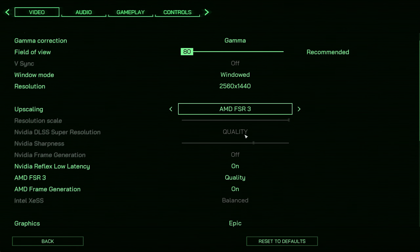Next up is Remnant 2, which recently got an AMD frame generation patch. It always supported Nvidia DLSS 3 frame generation. We're using DLSS set to quality getting around 100 frames per second. One thing worth noting — you can actually enable Nvidia Reflex alongside AMD's FSR frame generation, which helps with reducing input latency. We're at 1440p with a 165Hz frame rate target.